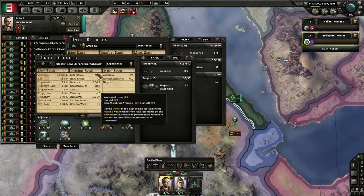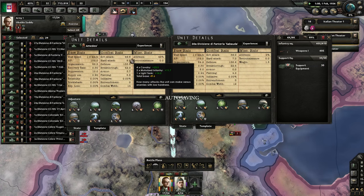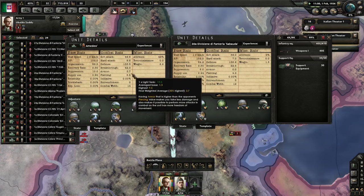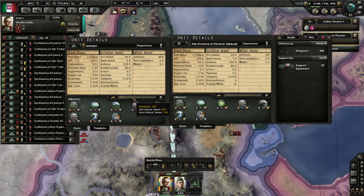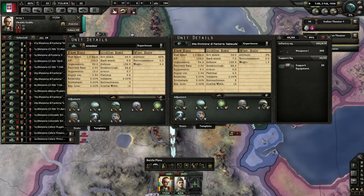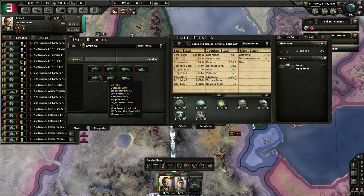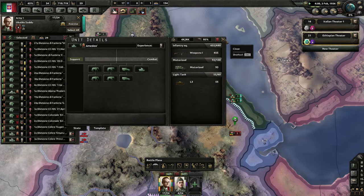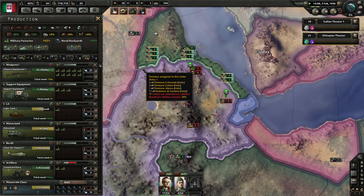I believe these tanks will have relatively high breakthrough — 42 versus my infantry's 22. The tanks also have higher soft attack, which is attacking squishy targets like infantry, and higher hard attack against hard targets like tanks. My infantry unit is 0% hard versus my tank unit which is 12% hard. Why isn't that higher? As it turns out, this so-called tank unit is actually four brigades of cavalry, two brigades of motorized infantry, and only one brigade of light tank — a lot less tanky than you might imagine. We're going to want to change that later on. We have some free military factories.